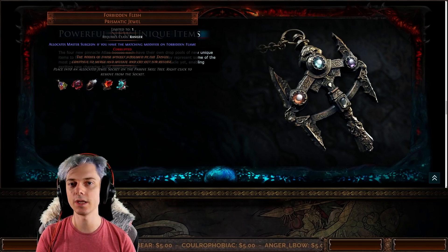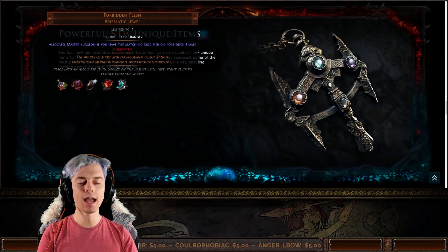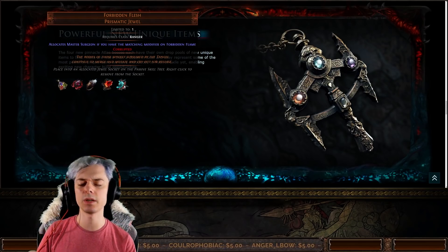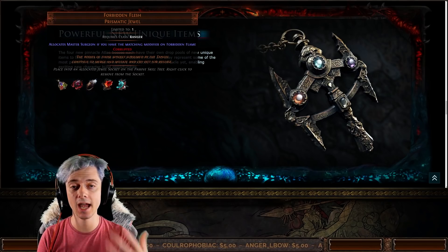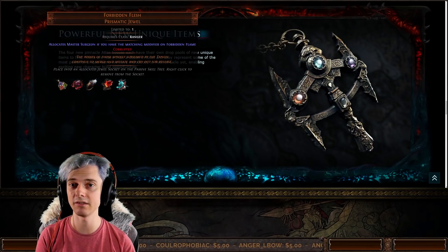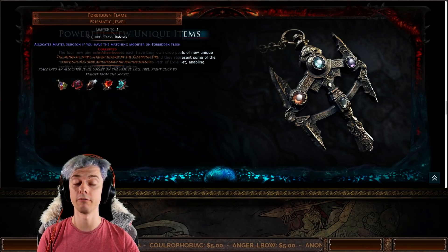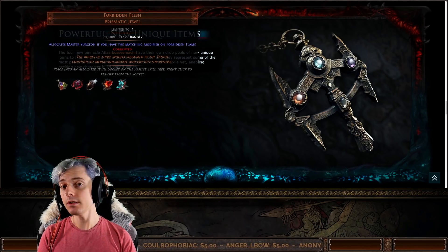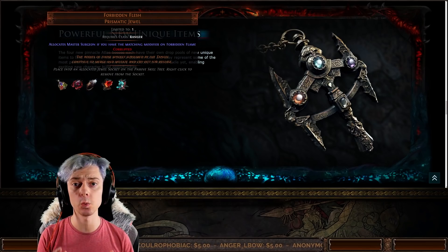As shown at the top, it requires class Ranger, and there are going to be jewels for all classes — Scion confirmed. Doing a conservative count, because I don't know exactly how many notables Scion gets, I've estimated there are 135 different variations of this jewel — both Forbidden Flame and Forbidden Flesh.